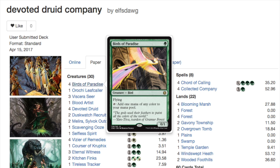Today we're going to talk about Devoted Druid Company. This is based on a build I tested and it follows this exact deck list. It's very flexible and the sideboard is also quite good. This is an absolute combo deck — you're not going to win with better creatures or grinding out card advantage, you're going to win by going off with a combo.